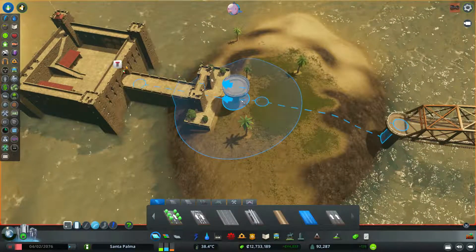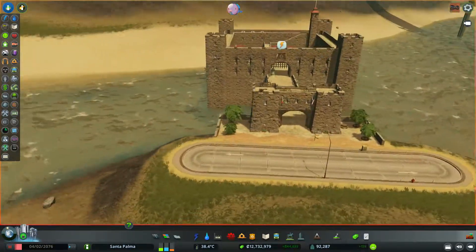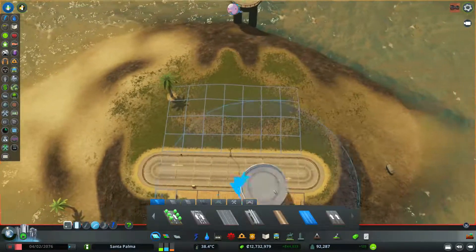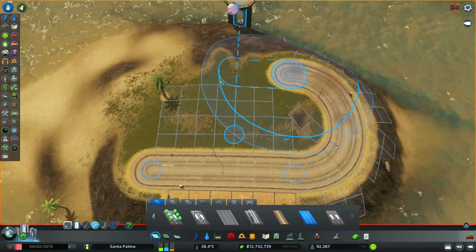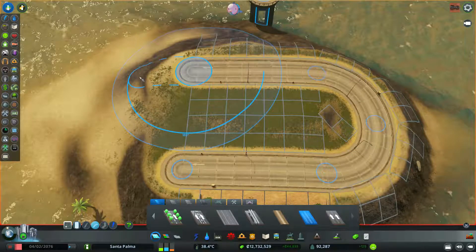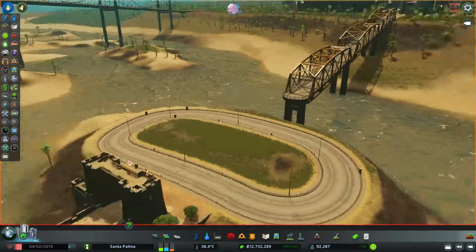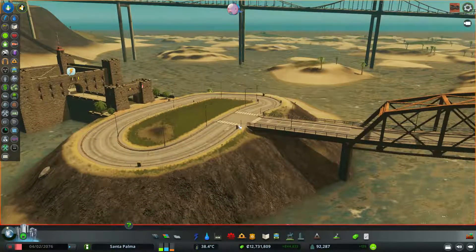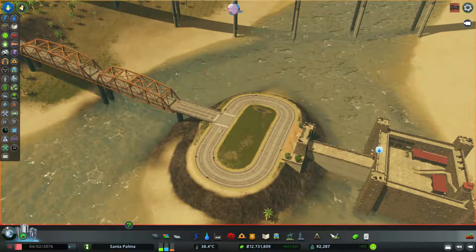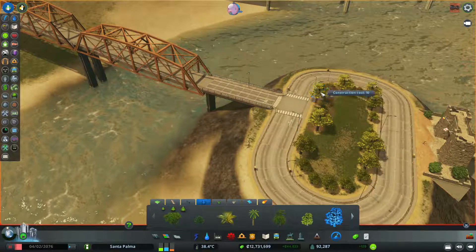I wanted to have a road kind of parallel to the entrance, like this and like this. This looks better. Now maybe I can do a very small roundabout kind of thing. I don't know if I can do a little bit like this. Is this kind of flat? I think it is - okay this is good enough. Now if this connects perfectly here without looking too weird, that's how it's going to look. Yes, okay. And then we put some trees around here. I think this looks good - our little Alcatraz.